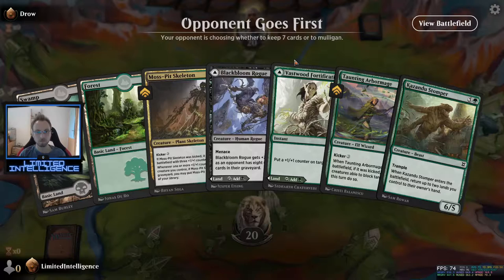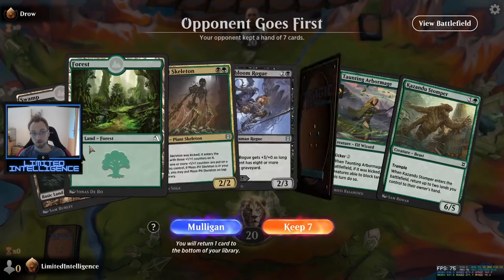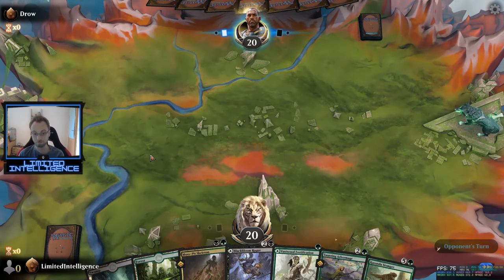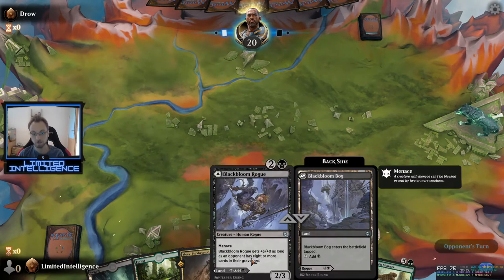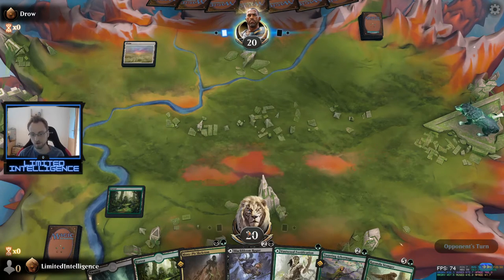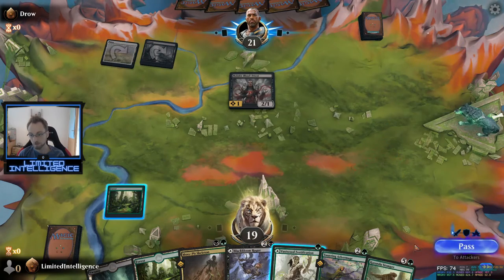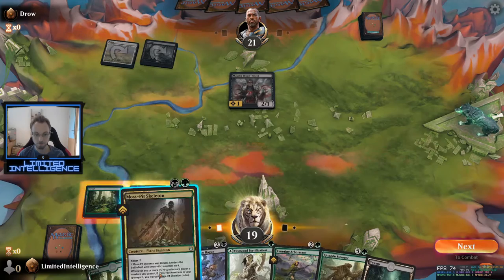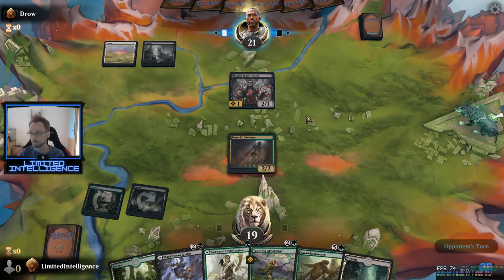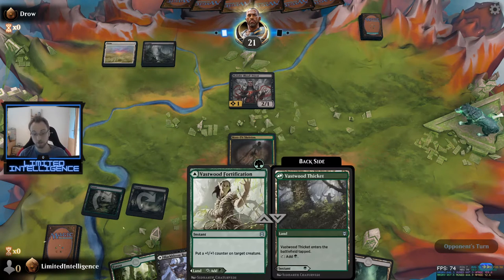Looking at our starting hand — really, really good actually. We have two drops, a three-drop, so I'll keep this. I'll play the Vastwood Fortification as a land if I don't draw one, so I can curve out perfectly with the Black Bloom Rogue later on. I draw a land so I'd rather have it as a spell now, since we're kind of cheap and can go all the way to three without a problem. Looks like our opponent is playing the cleric deck, which is probably overall a bit of a stronger archetype, but that's fine. Starting with the Skeleton — something I'm happy to trade because I can get it back very easily, especially with Vastwood Fortification in hand.